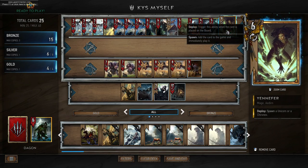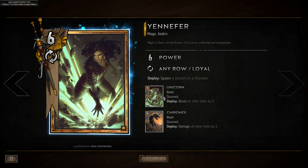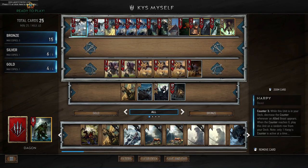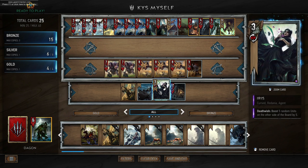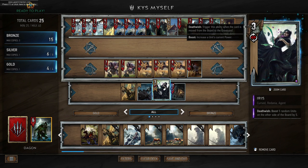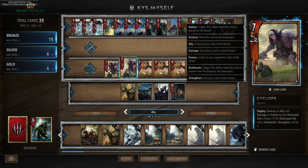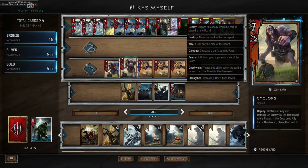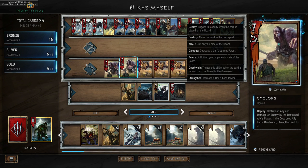We get loads of units which then allow us to play Yennefer and spawn a Unicorn. Unicorn deploy boosts all other units by two — sorry, not four, by two — so if we have more units than them, which we should because of this deck, we're in a good position to get a lot of points. Another win condition is Iris: Iris death wish boosts five random units on our side of the board by five. We're going to play Iris and then kill her — with Alza's Thunder, or with Cyclops, whose deploy destroys an ally and damages an enemy by the destroyed ally's power. We can destroy say a Harpy if she's on three health, or something bigger if she's on more health, and use that to destroy Iris which boosts everything on our side of the board.